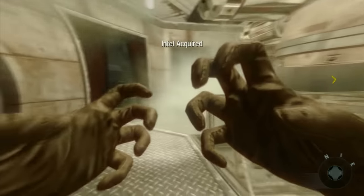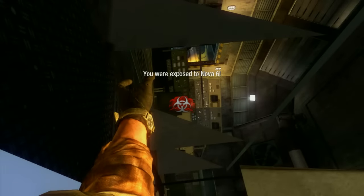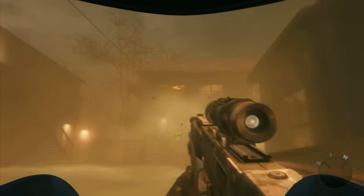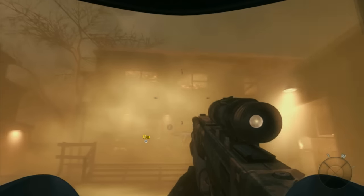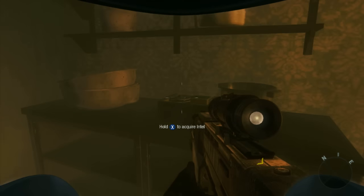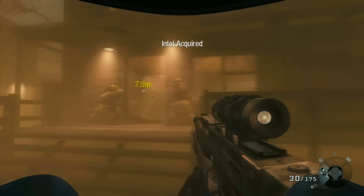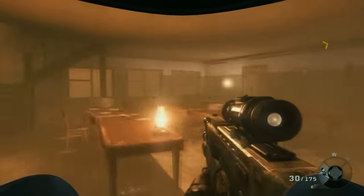If you're not fast enough getting out of the room, the doors will close and you will die. But if you pick up the Intel before you die, it counts as picking it up. The third Intel is in the second half of the level when you are in the gas suit. You'll see a building explode in front of you — turn right before you walk into that building and the Intel will be on top of a couple of stoves.